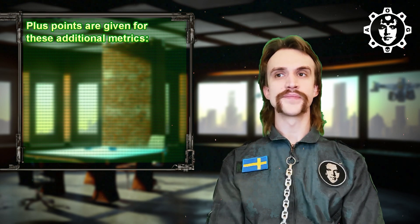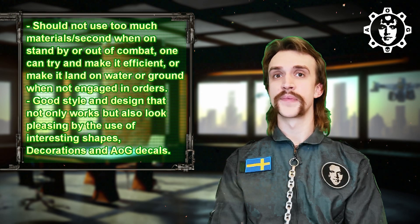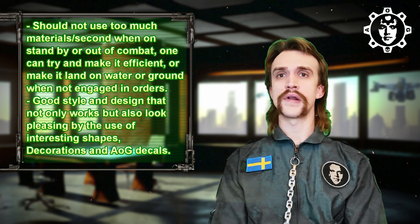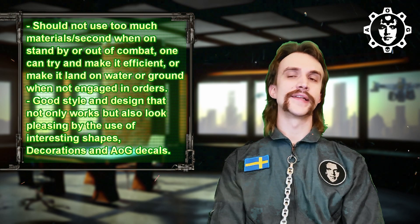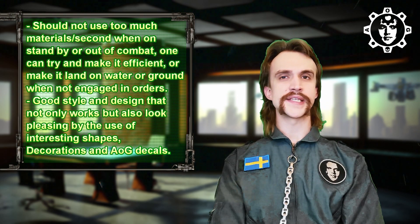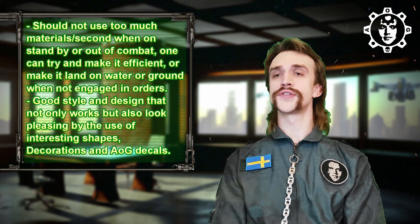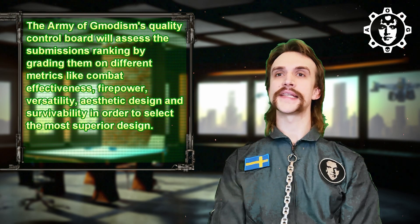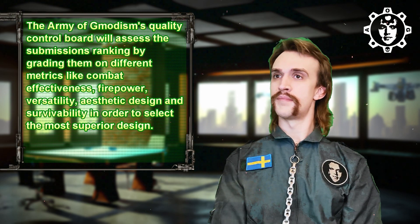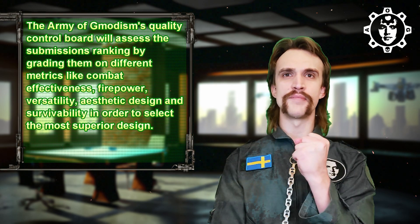There are some plus points for additional metrics. Your bomber should not use too much materials per second when on standby or out of combat. You can try to make it efficient, or make it land on ground or water when not engaged. Good style and design is also valued — not only functional but visually pleasing through interesting shapes, decorations, and Army of Jimmadesm decals, as pinned in the aforementioned channel.